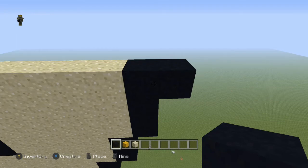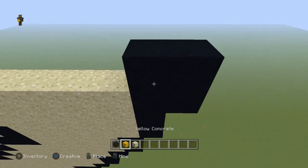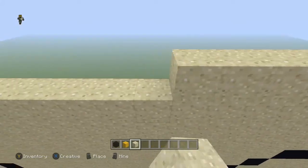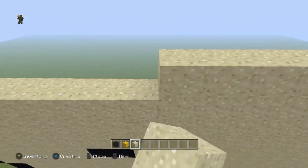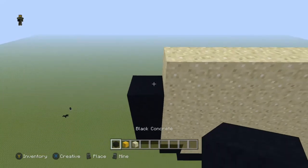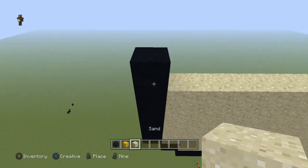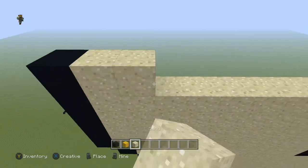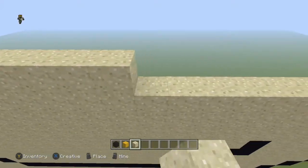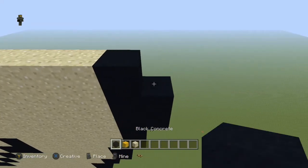The next two rows are exactly the same: two black, then take the sand all the way across, and then a black. Then do that one more time: one black, take the sand all the way across, and two black.